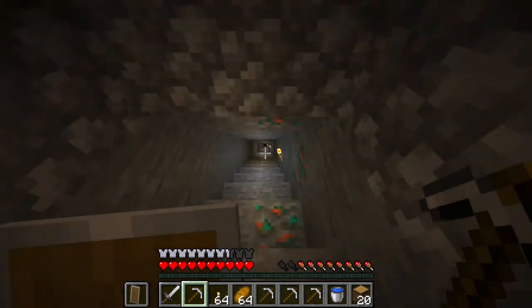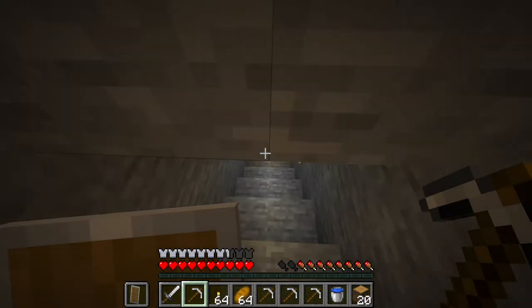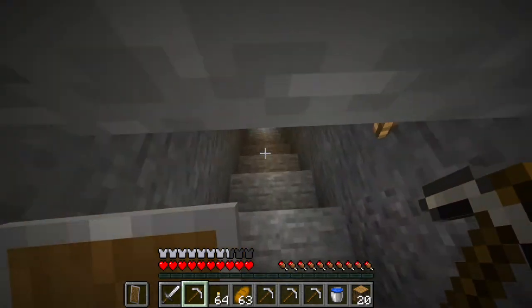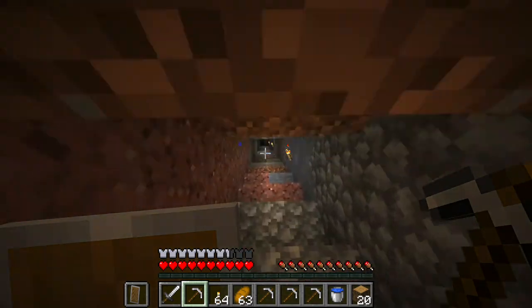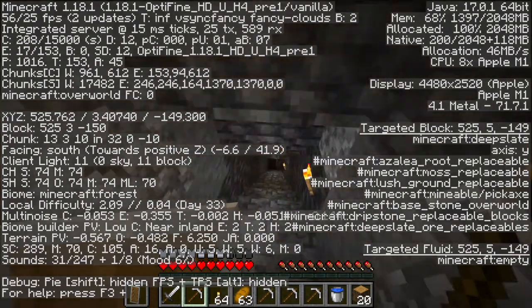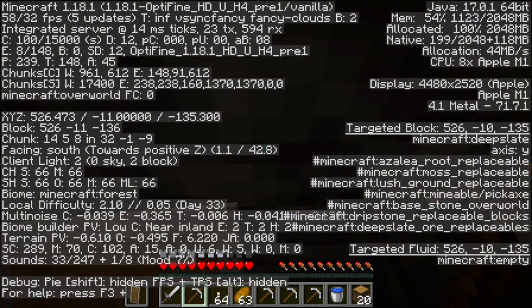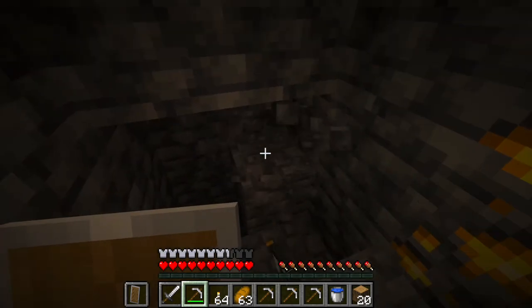It's not down all the way to negative 64 yet, so that's probably the first thing I'll do. It's nothing fancy — just a hole. I'm going to put stairs and stuff on it eventually and decorate it. I'm at negative 11, so negative 64 is the best place right now for diamonds to spawn.